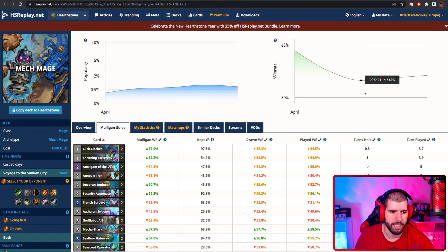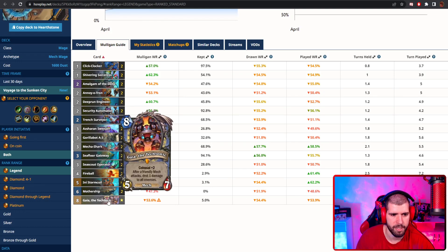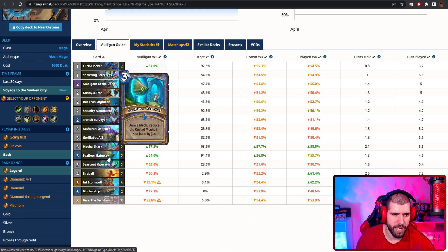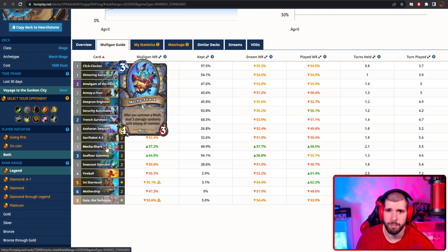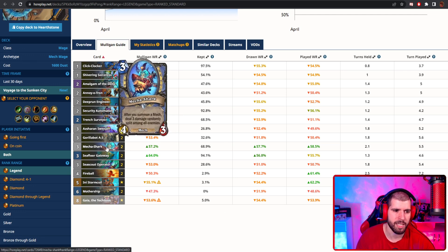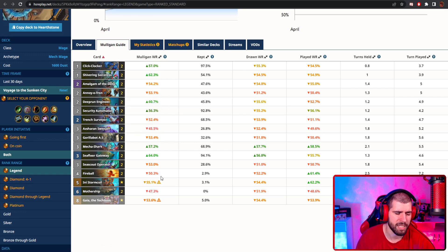The last deck on the list is again gonna be Mech Mage, because it's just too good. I think this is the same list I showed you in the last top 5, so people really have napped it down pretty fast. The real MVP in this list would be Seafloor Gateway and the Mecha Shark, but you really don't need me to tell you that. From what I hear, people are actually getting baited into trying to do OTKs with the Mecha Shark instead of just overwhelming the opponent with board after board with a lot of medium mechs. Against some matchups it might make sense to hold back so you can pull off something like an OTK, but in most cases it's probably just gonna be better for you to play this deck for tempo. A lot of the cards give you a lot of refill as well, so you shouldn't be running out of gas too much.